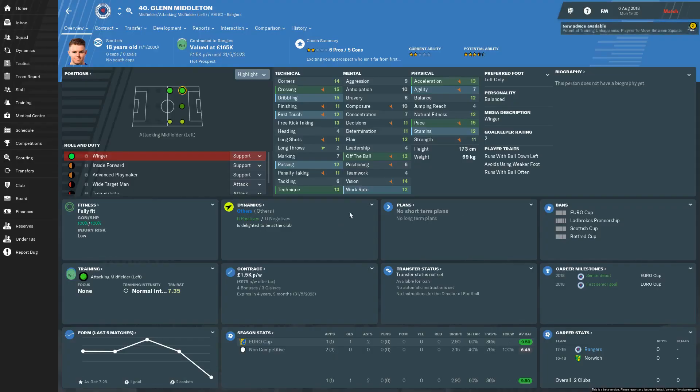I've got a question about how good Glenn Middleton is in the game, so I'll just show you his profile here. His training's not been particularly great this month, but he has got a bit of pace - 13 acceleration with 15 pace there. 11 strength as well, so he's not a complete powder puff. Decent first touch at 12, 15 crossing - obviously very good.